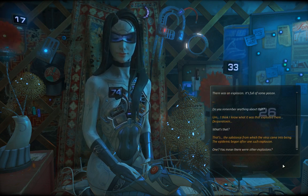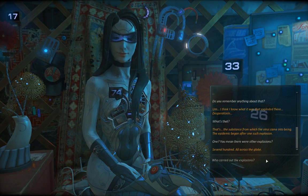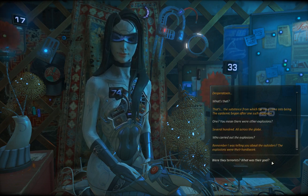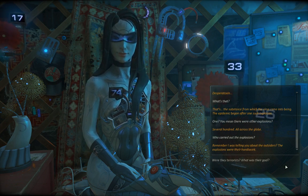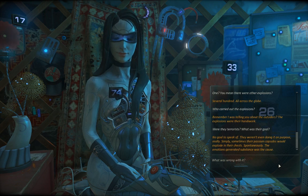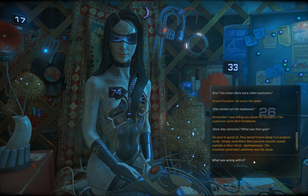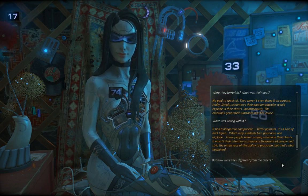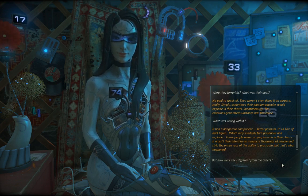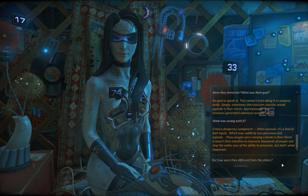One? You mean there were other explosions? Several hundred. All across the globe. Who carried out the explosions? Remember I was telling you about the outsiders? The explosions were theirs. Were they terrorists? What was their goal? They weren't even doing it on purpose really. Simply, sometimes the pastoral castles were exploding their chests spontaneously. The emotions generated a substance with the cause — it had a dangerous component, bitter passing — a kind of dark ripple which suddenly turned poisonous and exploded. Those people were carrying abominable chests; it wasn't their intention to massacre thousands.